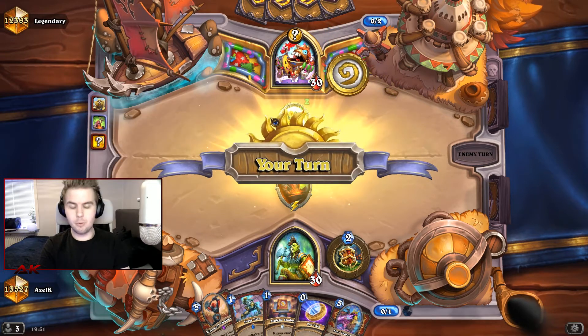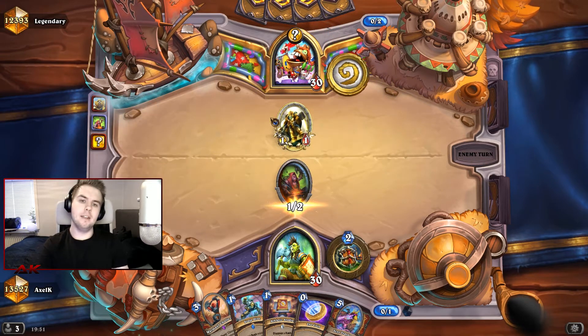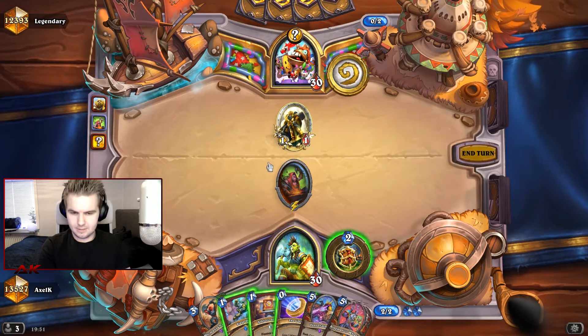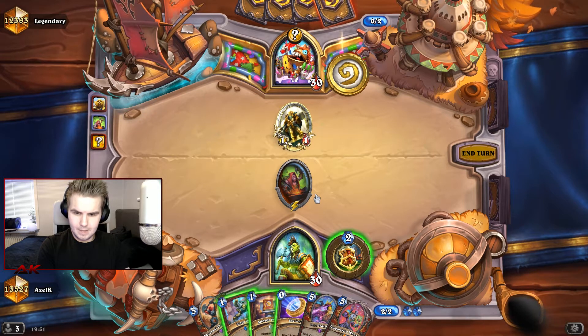It plays kind of like a hand buff warrior — especially if you have some tokens in there. We could coin to check for an Oh My Yogg. And if we succeed, then we get to play the War Maul Challenger and corrupt the Stage Dive. I feel like that's pretty good.